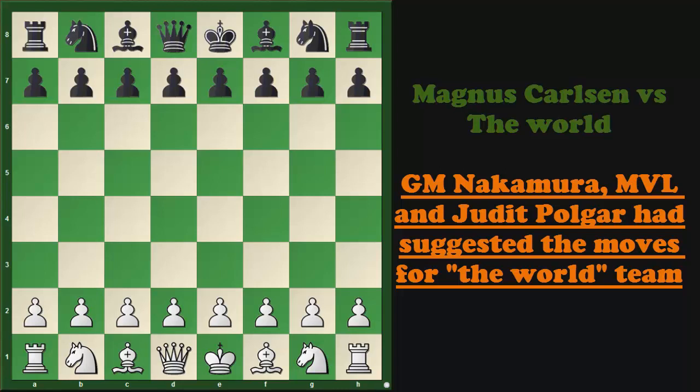Hello friends, this is Ashwin. In this video I will look at the gameplay between Magnus Carlsen vs. The World. The match was sponsored by G-Star and was powered by chess.com. In this game Magnus had the white pieces and Grandmaster Hikaru Nakamura, MVL and Judith Polgar had suggested the moves for the world team.